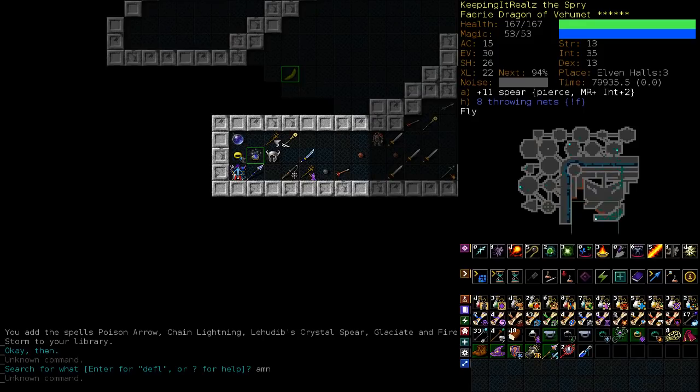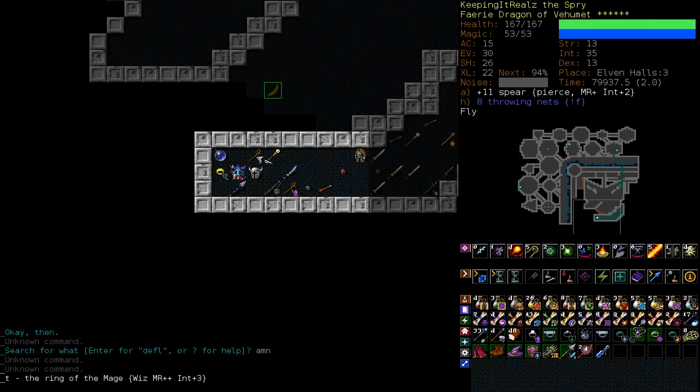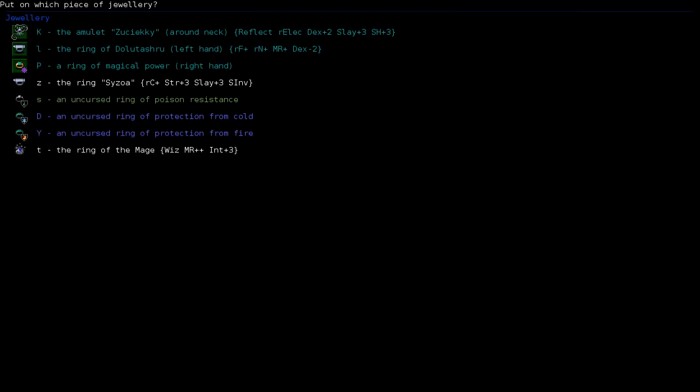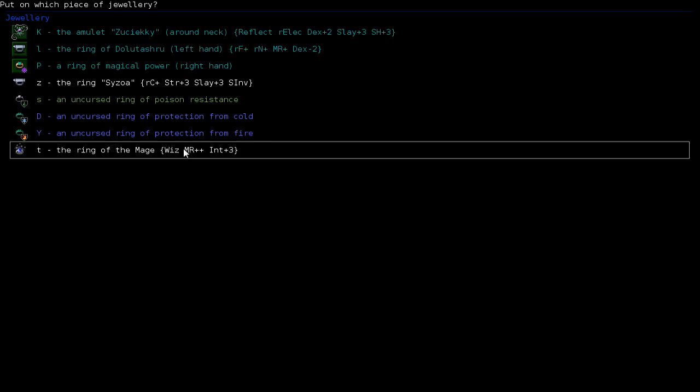And finally, the ring of the mage here — wizardry, MR++, Int plus 3. We're already at max MR, but this could add even more. Let's chop our wizardry ring, because if we're gonna have wizardry, this one's just better. I would rather have the MR ring we picked up before, for the second point of RF and some RN, than this one. Let's put this on instead of magical power and see. With this on, we could almost cast ignition as is.